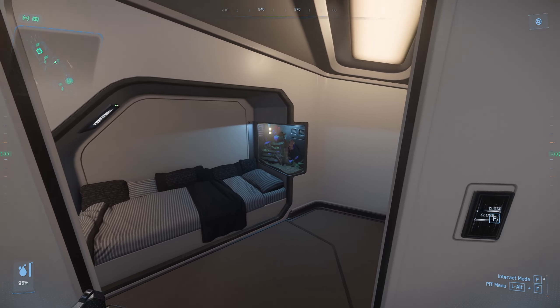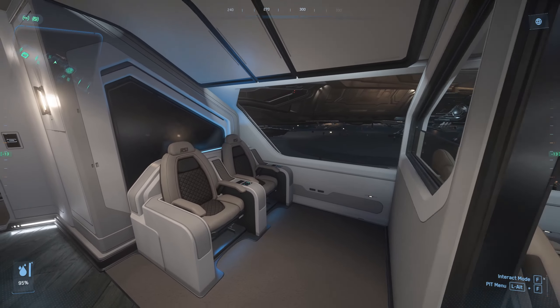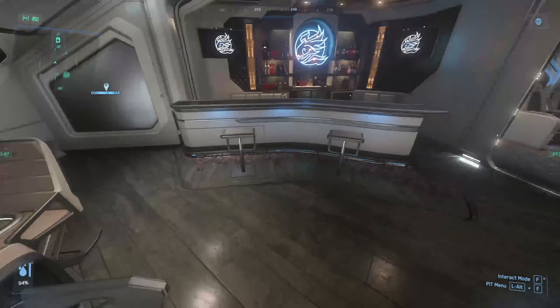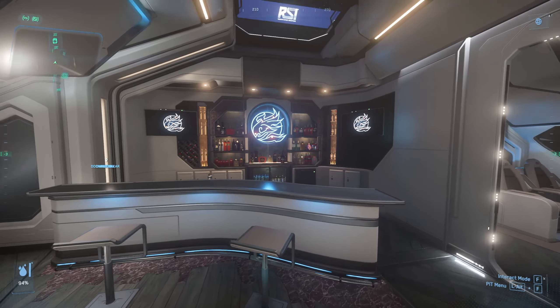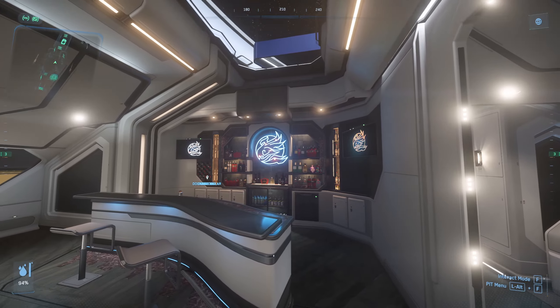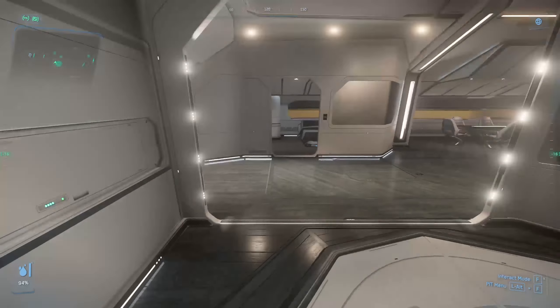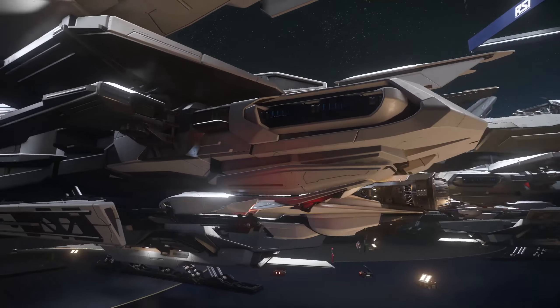Complete with multiple bedrooms with their own fish tanks, comfy business class chairs with a view, a meeting table, and even a bar. You may recognise this from the set of Star Citizen Live. Sadly I can't undock this in the convention hall.